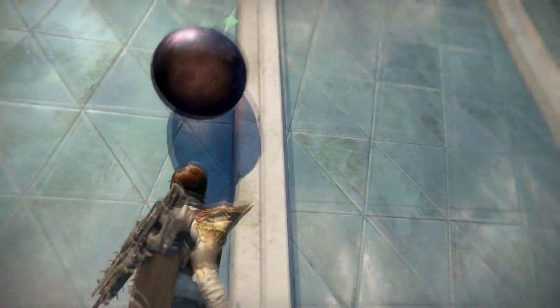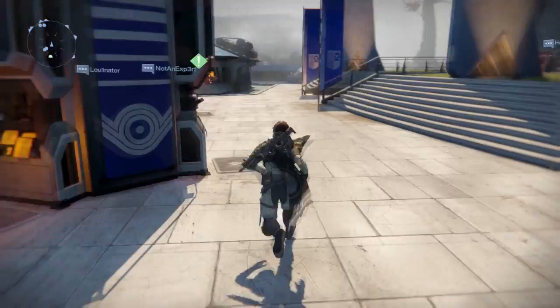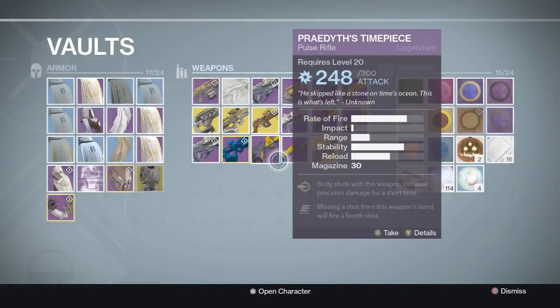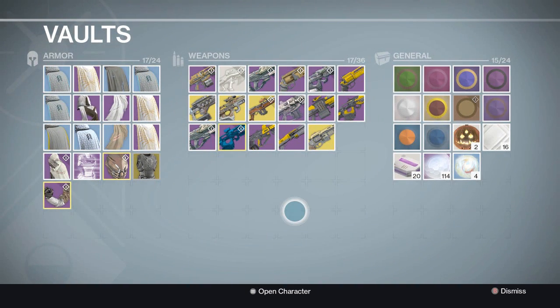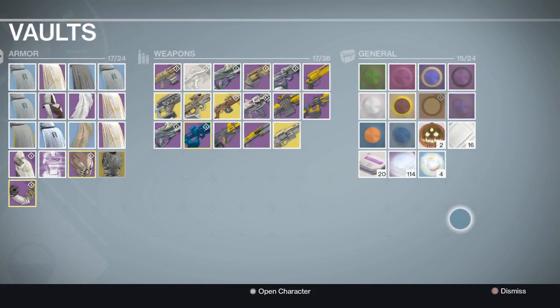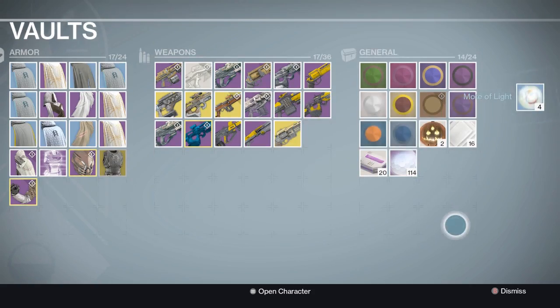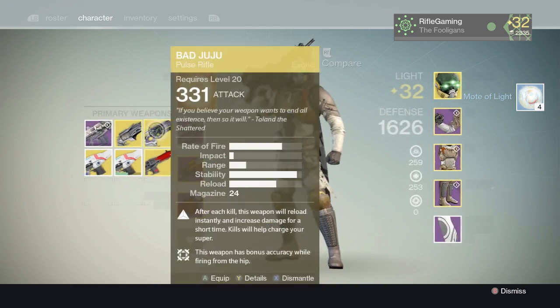Bungie has said with this update they are responding to player feedback and addressing larger issues that compromise the quality of the Destiny experience, such as not having enough room for all of our gear. They finally made the vault space larger, so you won't have to use a character as a mule. The vault capacity increased to 24 armor slots, 36 weapon slots, and 24 general slots.